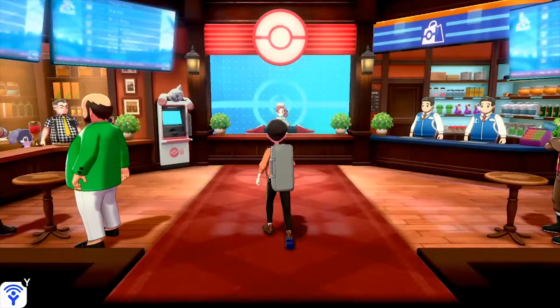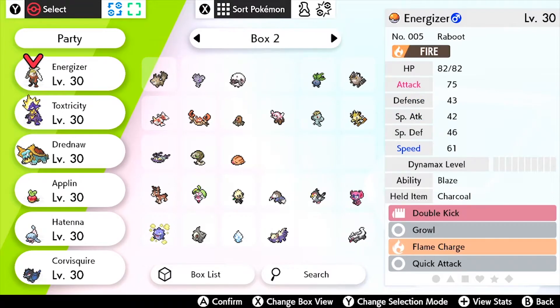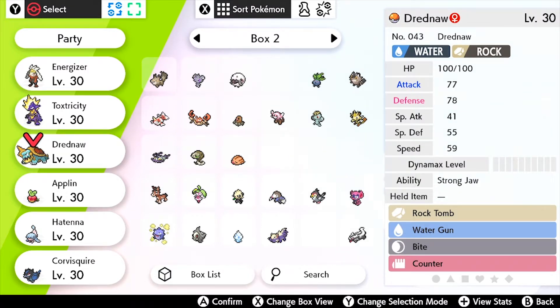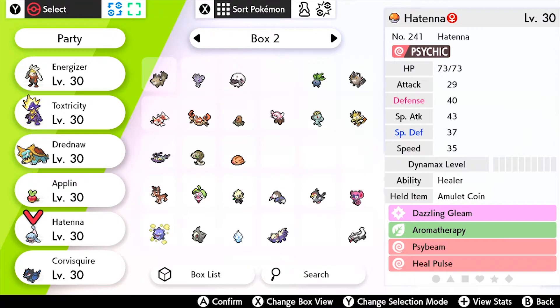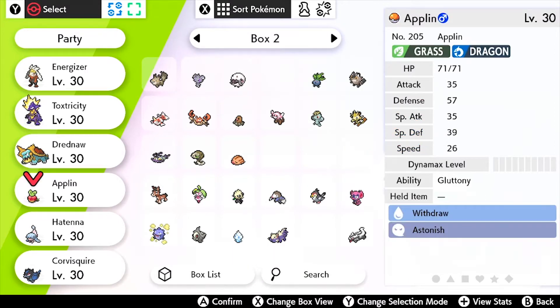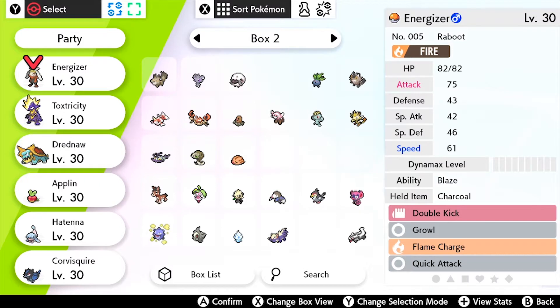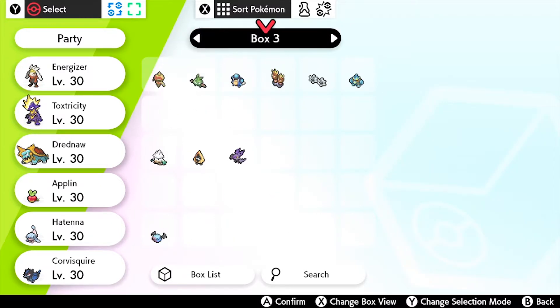Let's do a team update. Our current team: we've got Raboot, Toxel has evolved into Toxtricity, Thwackey has evolved into Rillaboom — I think we've done that already. Then we have an Applin at level 30, a Hatenna, and of course Corviknight. This is the team I want to settle with for the whole story because they're all Generation 8 Pokemon. After the story, I'll build my battle team to play with friends online.